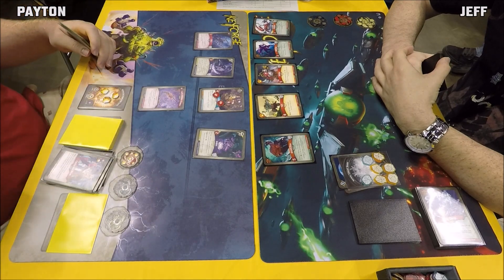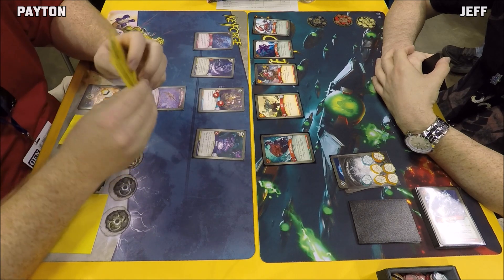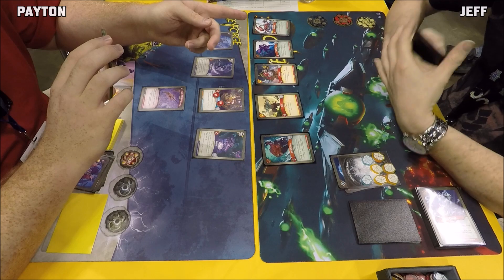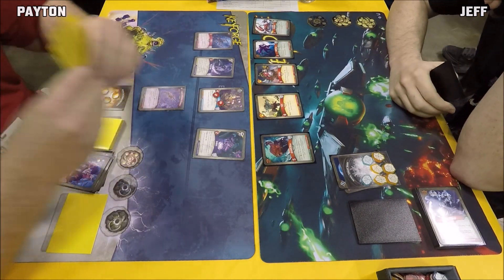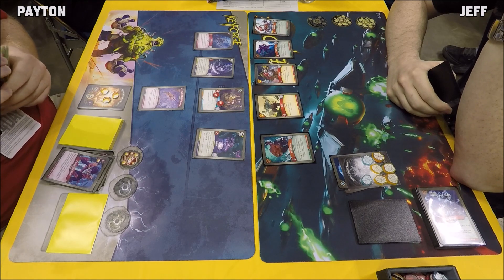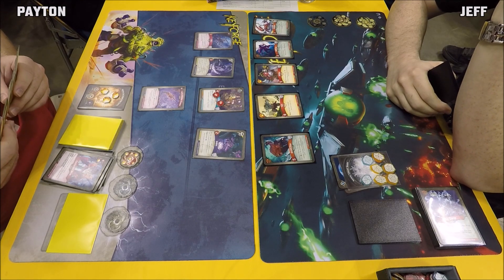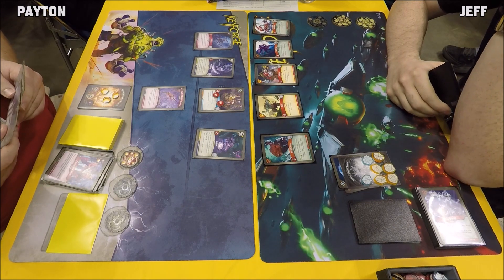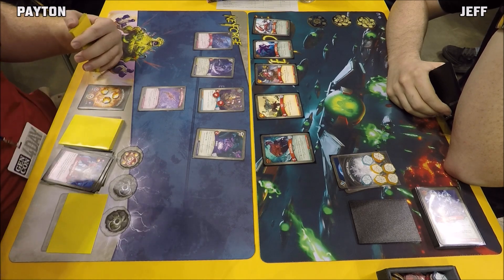Looking at Jeff's decklist, the commentator counts the Logos cards already seen: Library Access, Neurosiphon, Remote Access, Sloppy Lab Work, at least one or two Wild Wyrmholes, Bat Drone, Braineater, and Quixote — that's nine or ten of his Logos cards already. Out of only twelve total, that's good odds that the rest are sitting in the deck, validating Peyton's Control the Weak call.